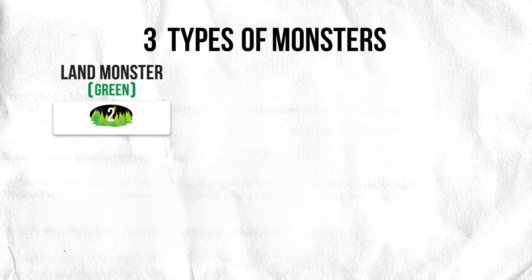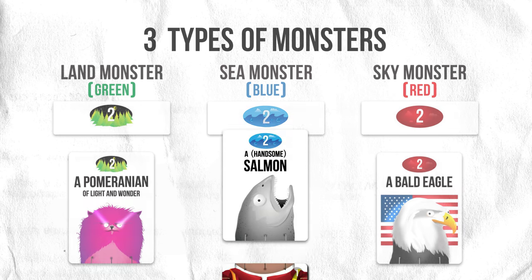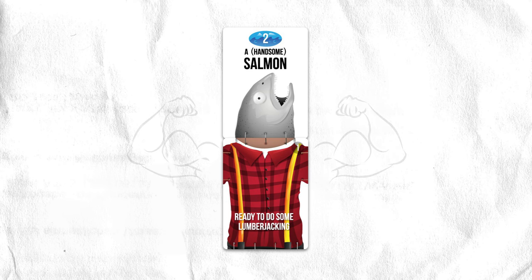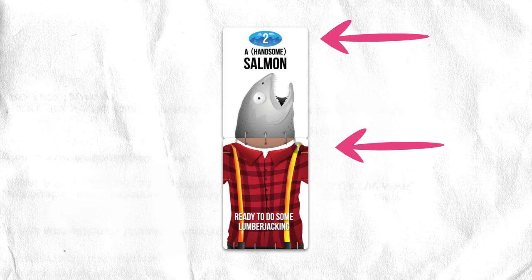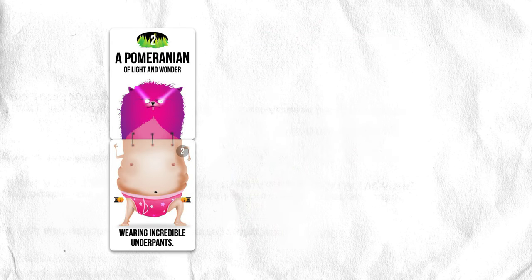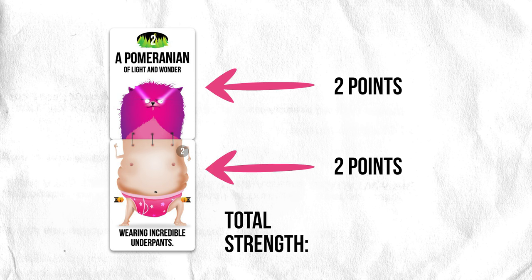There are three types of monsters you can build: land, sea, and sky. The type of monster you build is determined by the kind of head you give it. Monsters also have a strength. To find out how strong any monster is, just add up all the numbers on the cards that made up that monster. For example, your Pomeranian wearing incredible underpants is made up of a head card worth two points and a body card also worth two points, so the total strength of this monster is four points.